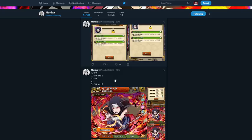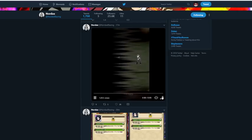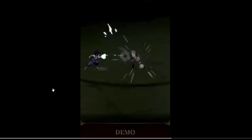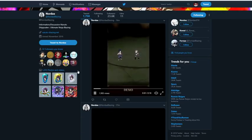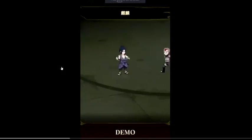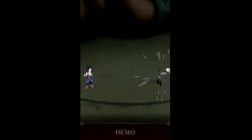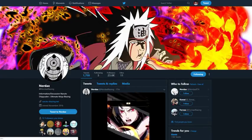Overall this Sasuke is pretty all right — nothing crazy but not that bad. Looking at his Jutsu, it's the scene where he threw the demon wind shuriken at Itachi and put electricity on it. His ultimate Jutsu is literally just Katon, which is kind of sad, but that's just how it is.